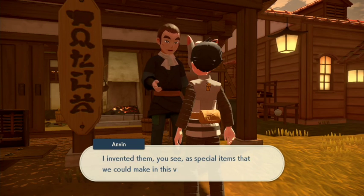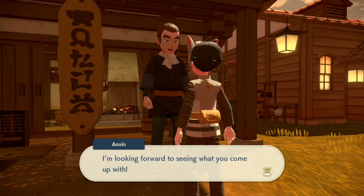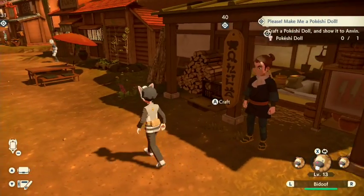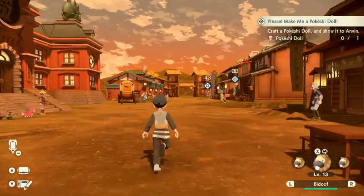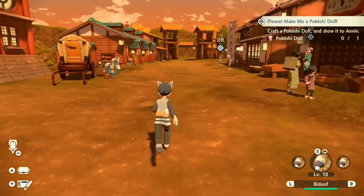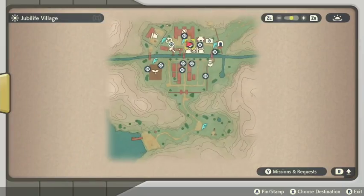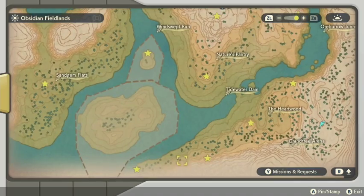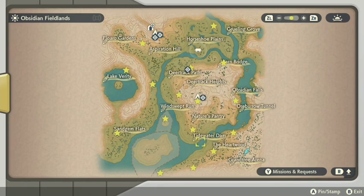I already have quite a bit of wood, but basically out in the obsidian field — I'll show you in here — over here, about right here-ish, there is one log that always spawns. I've found it every single time, and all you have to do is go in here and fast travel to here.